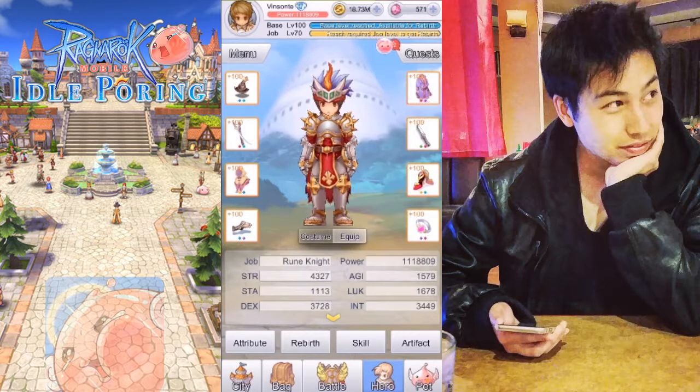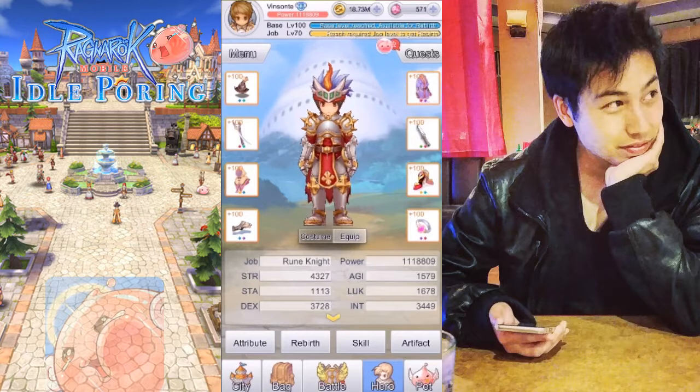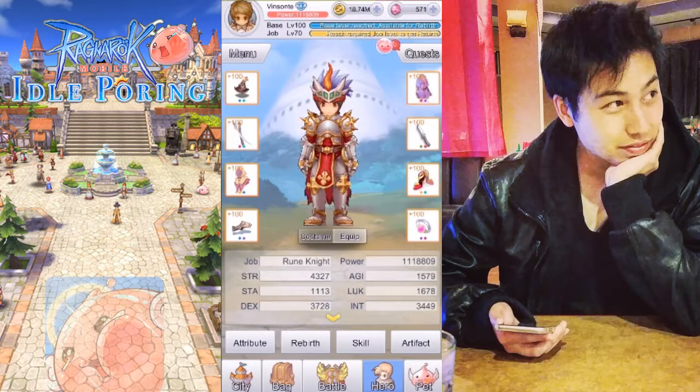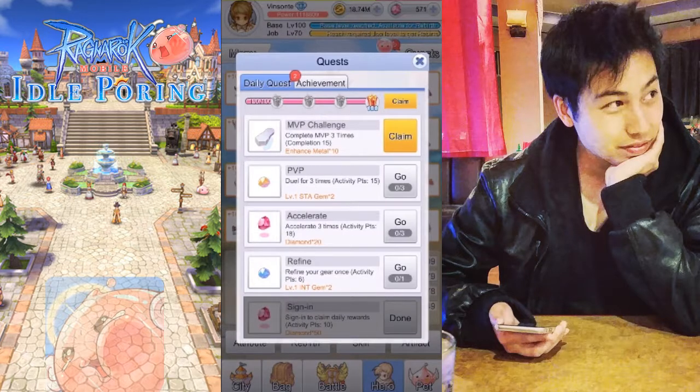In the hero page you can mint by clicking on it and selecting refine. I'm maxed here and you can only go up to your current level cap. This quest gives you two level-one intelligence gems, and the MVP challenge quest gives you 10 enhanced medals.